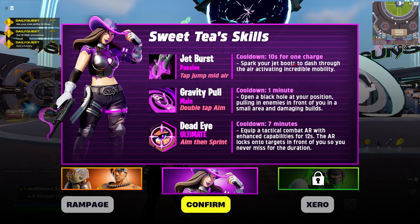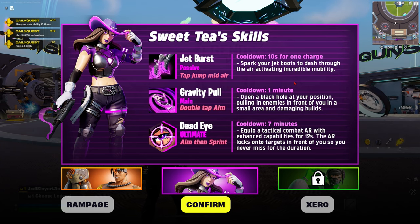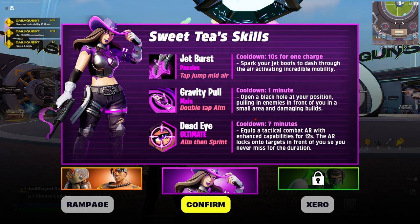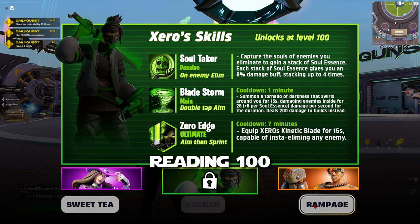The passive cooldown is 10 seconds for one charge. Spark your jet boost to dash through the air, activating incredible mobility. Gravity Pull — cooldown one minute — opens a black hole at your position pulling in enemies in front of you in a small area and damaging builds. The ultimate cooldown is seven minutes: equip a tactical combat AR with enhanced capabilities for 12 seconds. The AR locks onto targets in front of you so you never miss.